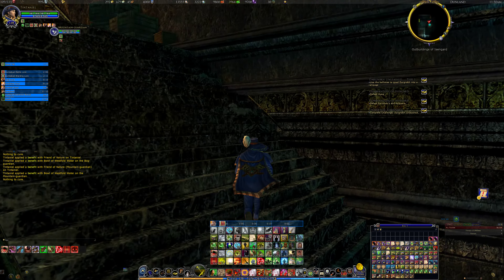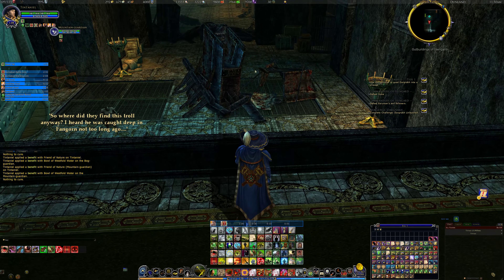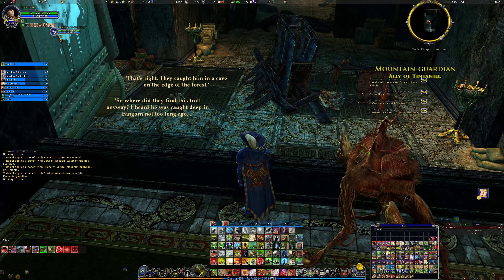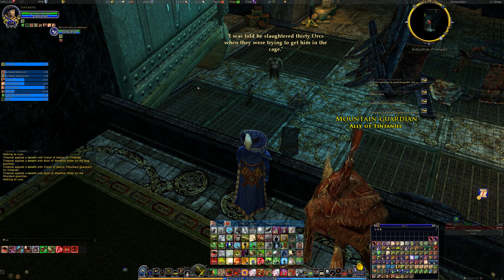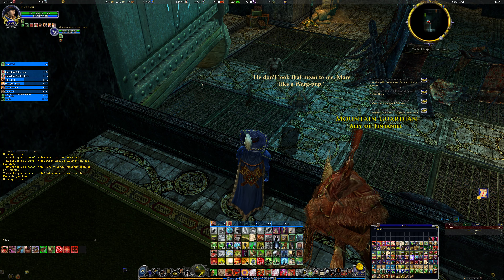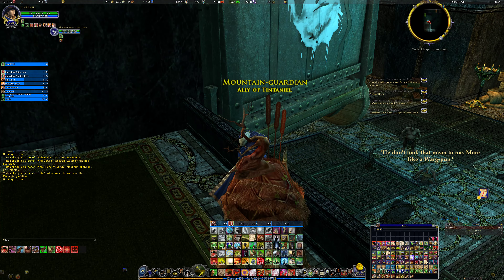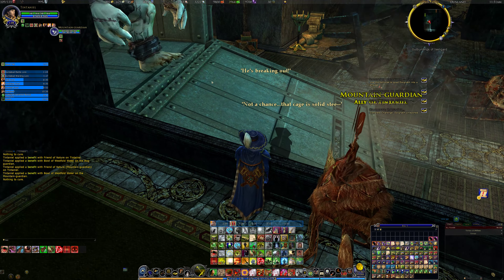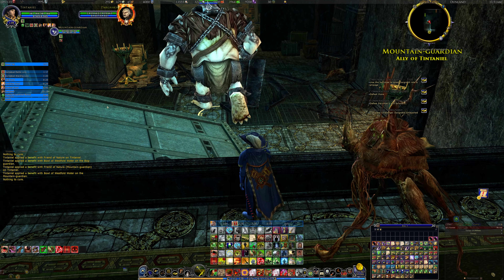There's a lot of things in Dugnack Unleashed. The idea is to gradually get Dugnack out. When did you find this troll anyway? I heard he was caught deep in Fangorn something long ago. That's right, they caught him in a cave on the edge of the forest. I was told he slaughtered 30 orcs when they were trying to get him in the cage. He doesn't look that mean to me — more like a walkpap. He will get out. That cage is solid steel. There he goes — Dugnack not caged.